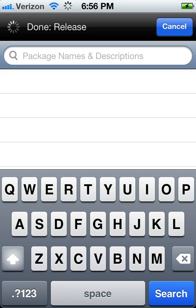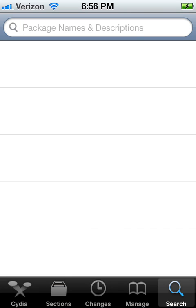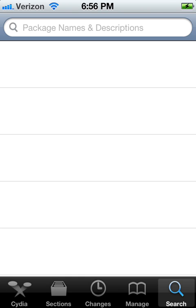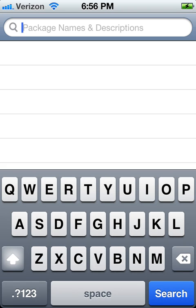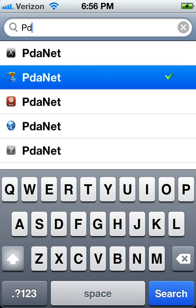All you have to do is open up Cydia, hit search, and type in PDANet. It comes up — I already have it installed.